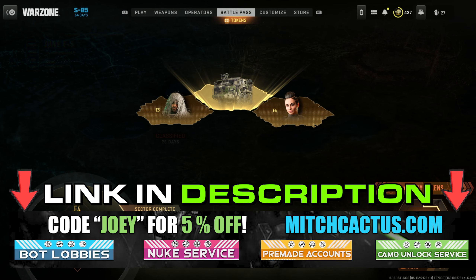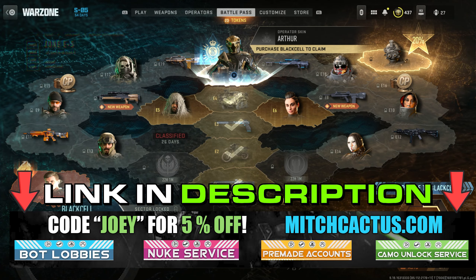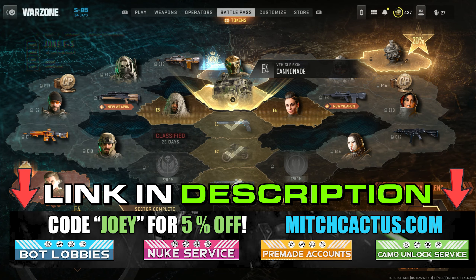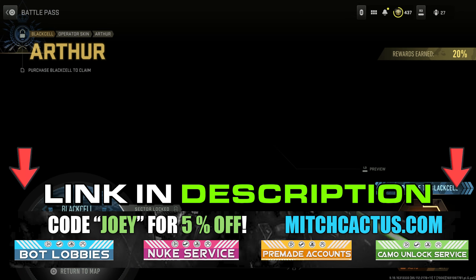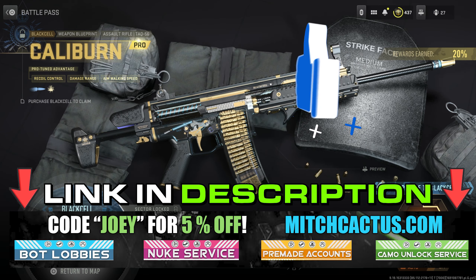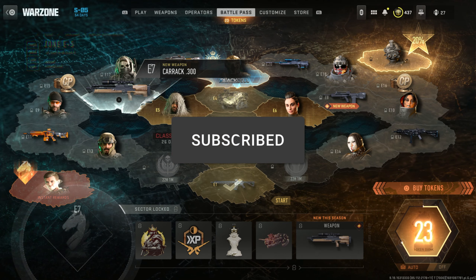If you look in my description you'll see my sponsor Mitch Cactus — he offers so many good services like getting the nuke skin, joining bot lobbies, getting any camo you want including ones that aren't even released in the game yet. Use code Joey for five percent off. Now drop a like, subscribe, and let's begin.